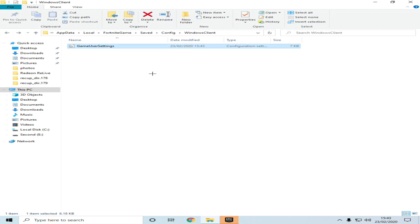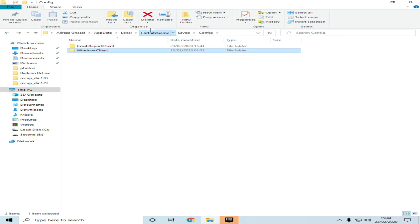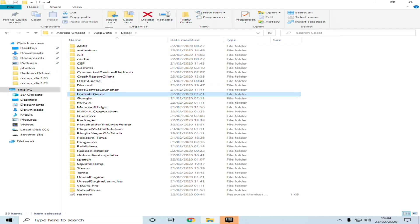Find the FortniteGame folder. The way to fix this is pretty simple. All you have to do is go to your local FortniteGame folder. You can delete it or rename the file to FortniteGame1. It's up to you — you can delete it or rename it.